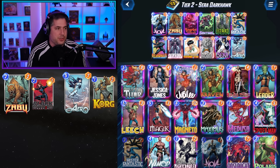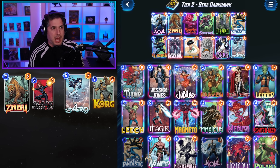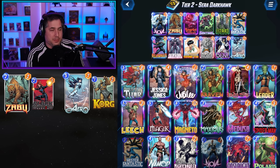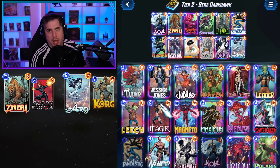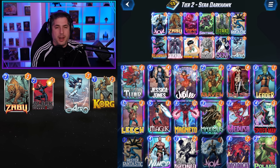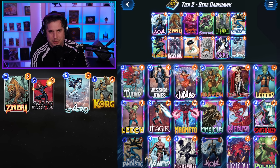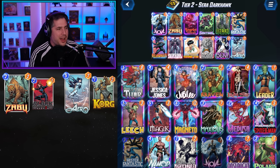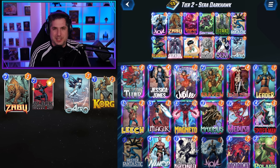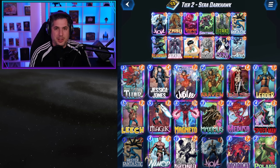Darkhawk obviously really benefits from the Thanos matchup, so it might come down a little bit if Thanos gets nerfed to the point that Thanos doesn't become that popular. But still, if you're trying to play a deck list that counters the Thanos-based meta, this is a pretty good one. Arrow gives you options against Galactus and against Shuri. You have Shang-Chi and of course the Darkhawk combination for Thanos. I would be surprised if Arrow doesn't actually dodge a nerf, to be honest. But Seraph Darkhawk is a tier two list worth considering if you want to counter Thanos and the current meta.